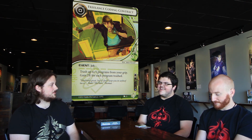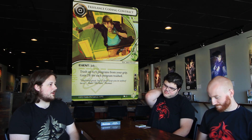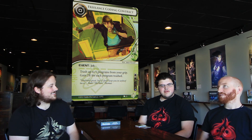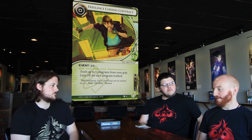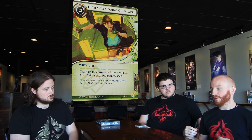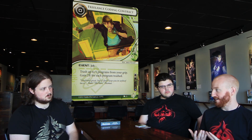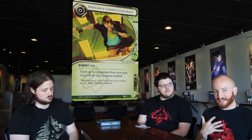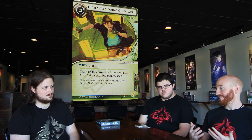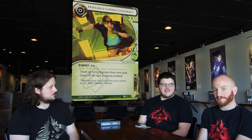Zach, you've got Freelance Coding Contract. Zero-cost job event — trash up to five programs from your grip, gain two credits for each program trashed. So good! I think this is really good with Exile — it's perfect. Even if you're just running Test Runs — trash your programs, now you have options whenever you want. I also like it because, whether it's a Noise deck or any Shaper deck, you run a ton of icebreakers to get your suite up super fast, and then two turns later you've drawn three or four copies sitting useless in hand. You chuck them all and get six, eight, ten credits. It's ridiculous with Exile — Quality Time then Freelance Coding Contract.